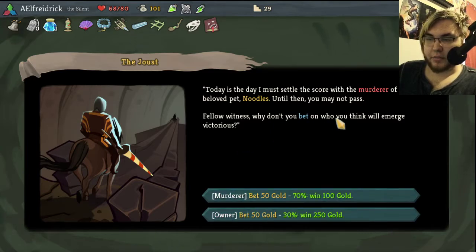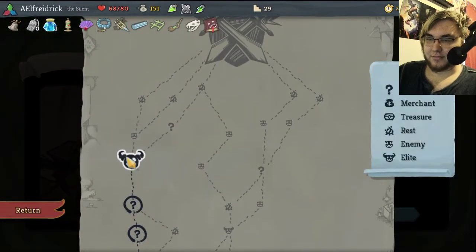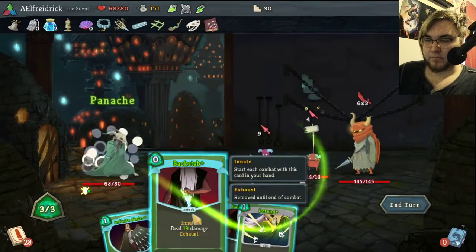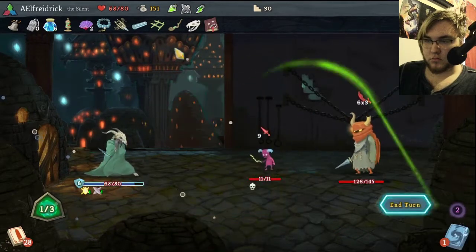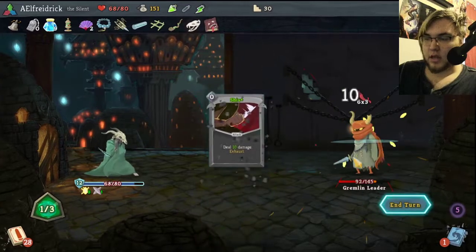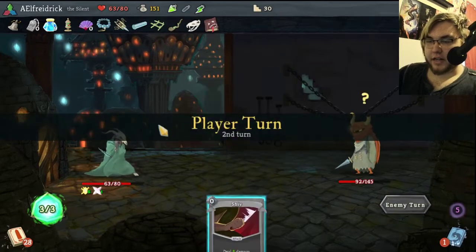Today's the day I must settle the score with murder of my beloved pet noodles. Till then you may not pass. Why don't you bet on who you think will emerge victorious? Hey, we won the bet — that's cool. And then we can go through here, get a little heal. We might not need it though. These guys are annoying. The nice thing about getting Choke off is that now we always are going to do just — choke with one of these is so useful. Because now look, we've eviscerated his health.